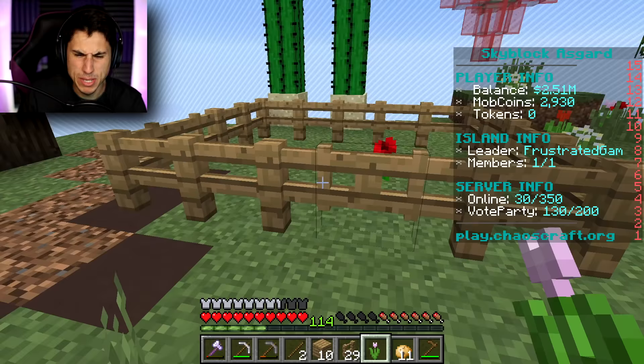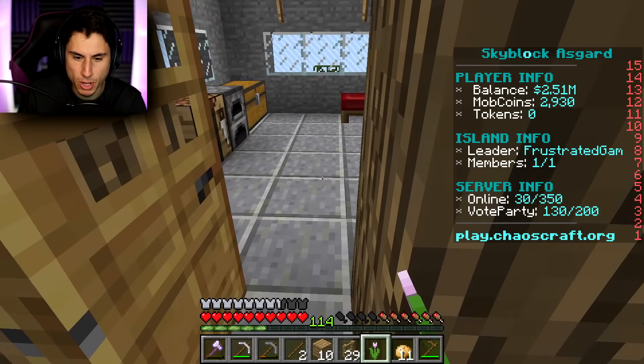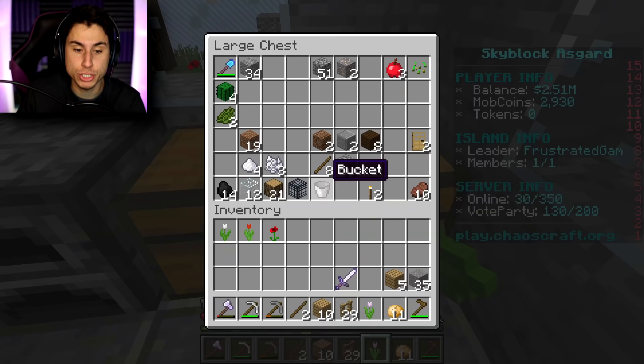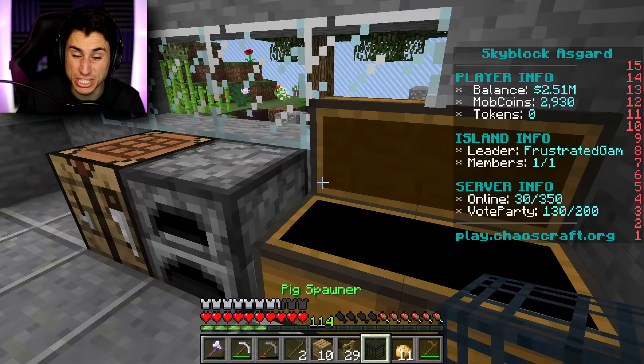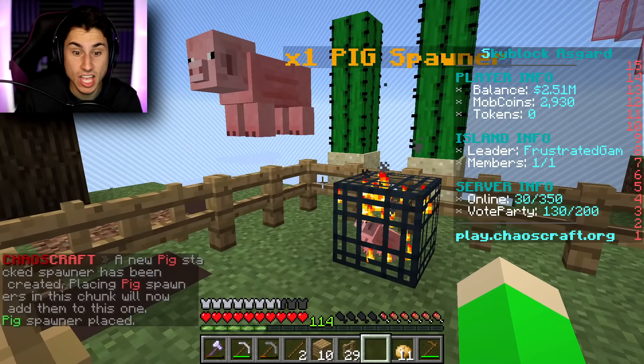Let me take out the pig spawner - do I have it? Everybody cover your eyes, there is a large chest on screen. There it is. I assume if I put the pig spawner down it will spawn pigs, because it's called a pig spawner, right? That would kind of make sense. Let's put that down. There they go - it's like a little tiny baby pig. Wait, that is not a baby pig. Let me close the gate because I definitely don't want them escaping.